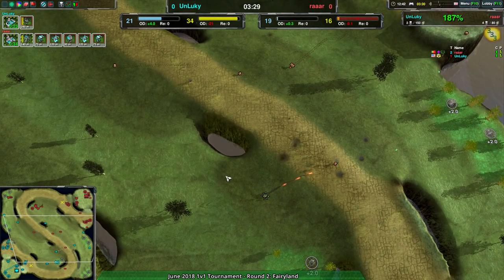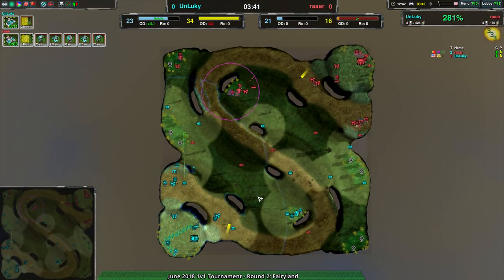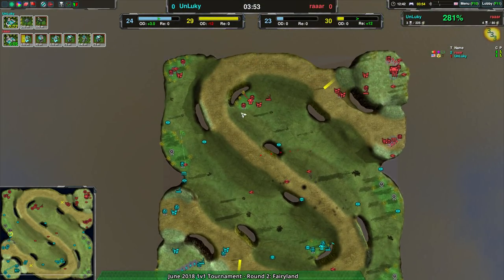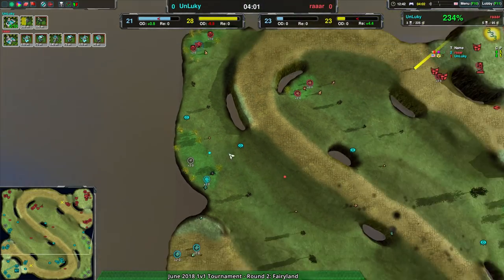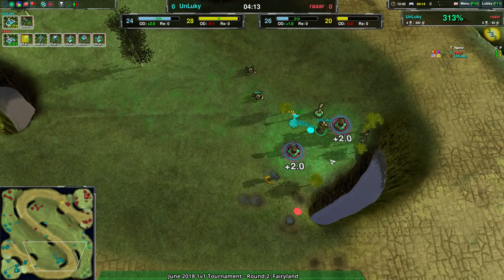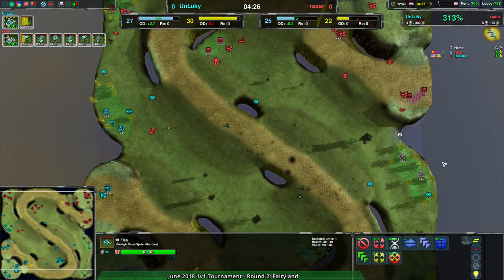In the center of the map, RAR is basically doing with their bandits what Unlucky is doing with the fleas - scouting and controlling space. Unlucky has lost a lot of map vision in the center; they have radar from weavers and static radar, but not much else. RAR has a better idea of what's going on in terms of map control and economy. The fleas are getting in the way of RAR's expansion, so RAR is aware but can't stop it - they could still raid the southeast expansion.